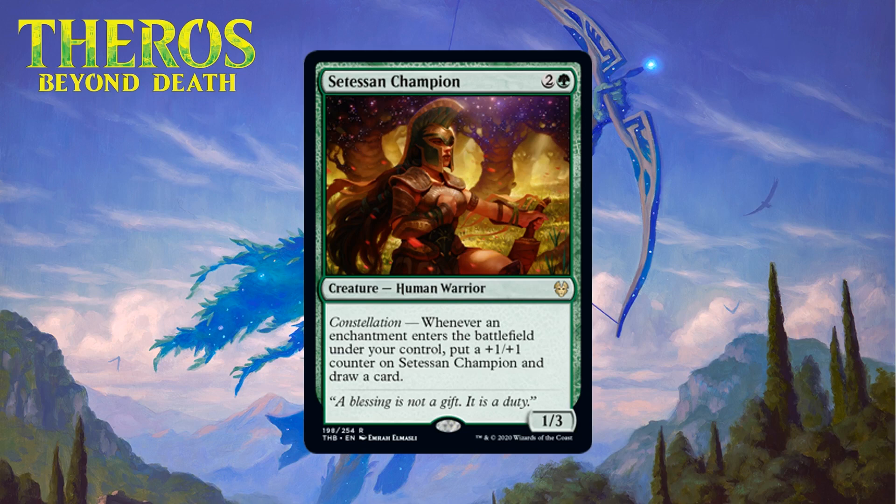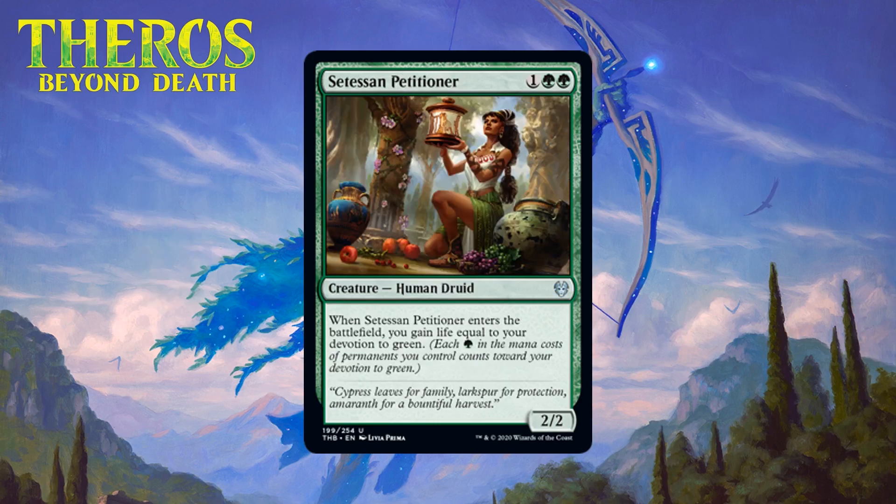Next up we have Setessan Champion, which for two generic and a green is a 1/3 human warrior at rare. It has constellation — whenever an enchantment enters the battlefield under your control, you put a +1/+1 counter on Setessan Champion and draw a card. This guy is really strong though he does ask for a little help. Enchantments will be easy to come by in this format, and even playing just one enchantment after he's in play will make him worth it — anything more and he turns into a value engine. You can take this with a first pick a lot of the time since he won't be hard to build around — giving him a B.